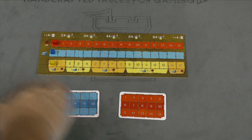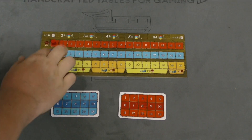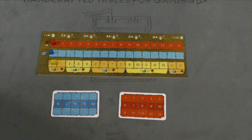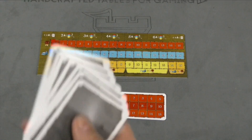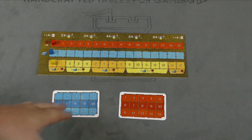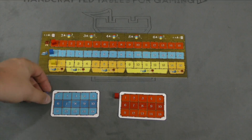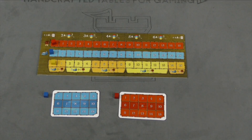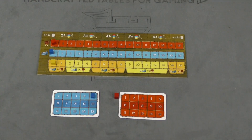So this board is placed in the middle of the table, and it has on it victory points, goods, and a trading track. Each player is going to get a set of cards in their color. These cards are all going to be the same — they're numbered from one to eight. Everyone's going to have two tracking cards in front of them, where you track your victory points and the number of goods you have. Players start with goods equal to the number of players in the game.